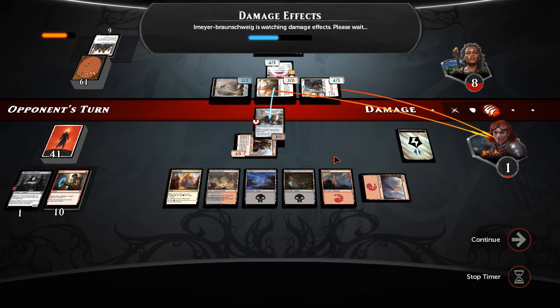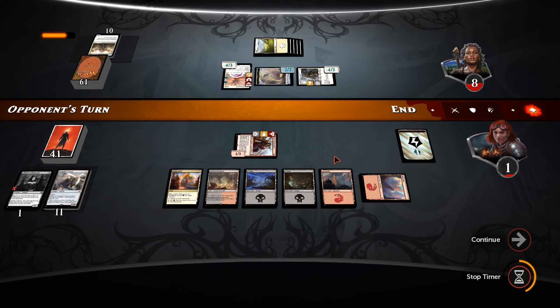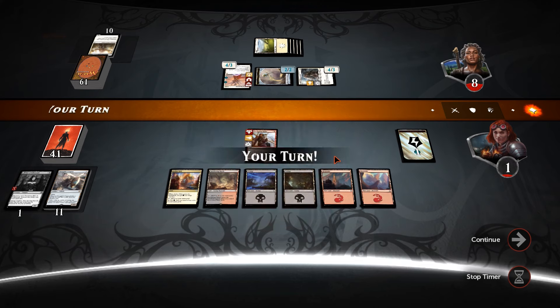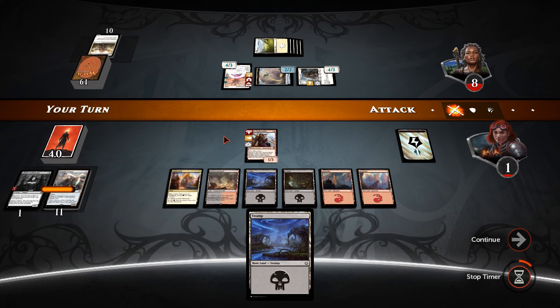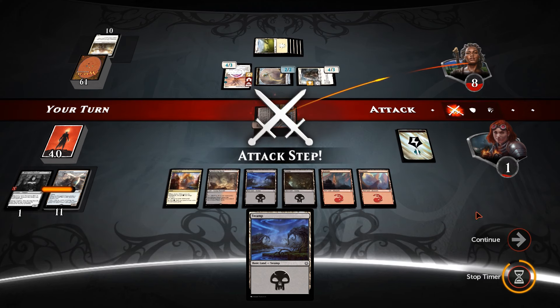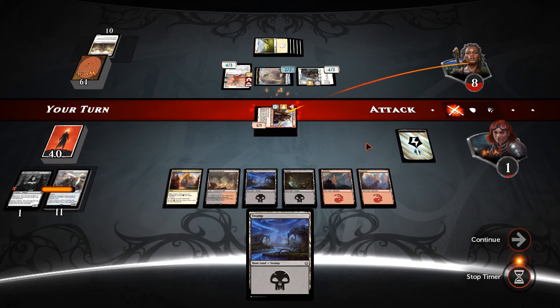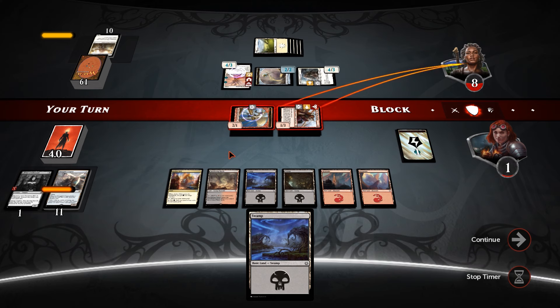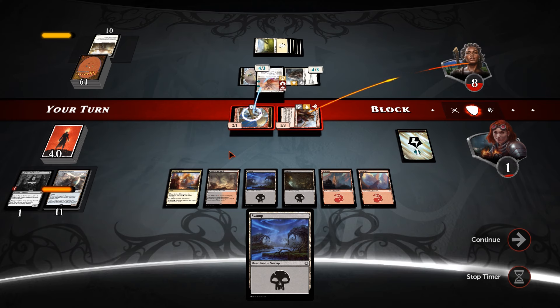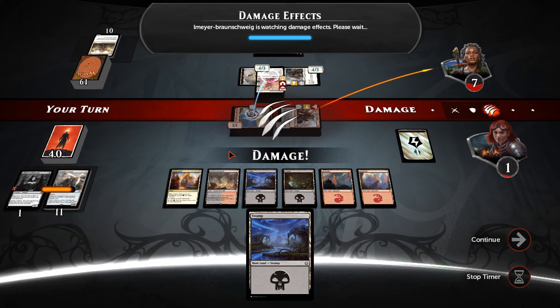We're at one. We cannot possibly draw into three cards — and it's a swamp, that's a shame. Send a message to our opponent that we do not care — we are going to attack with a monkey. You can gain as much life as you want from blocking said monkey. Oh, he's going for it!